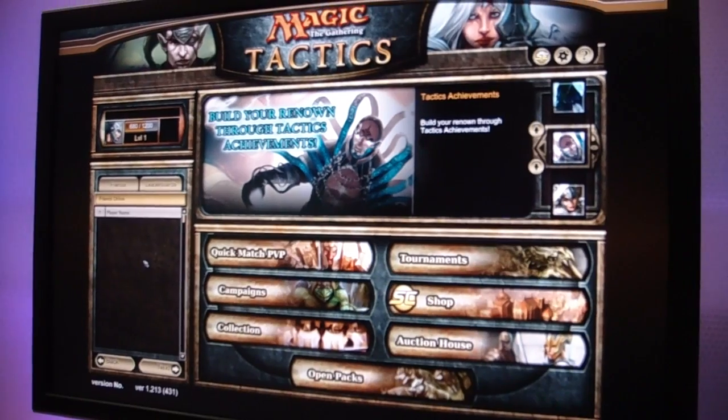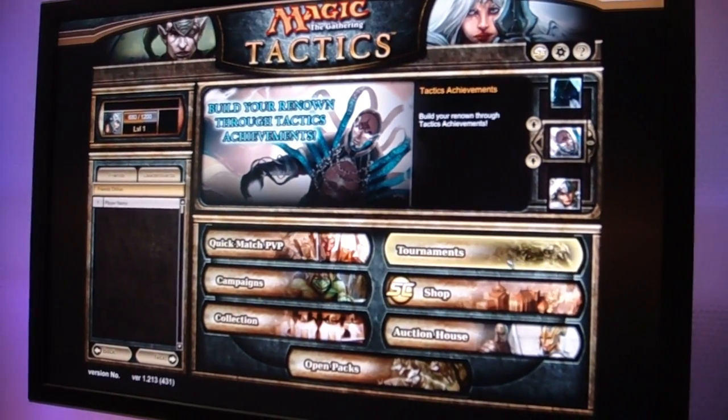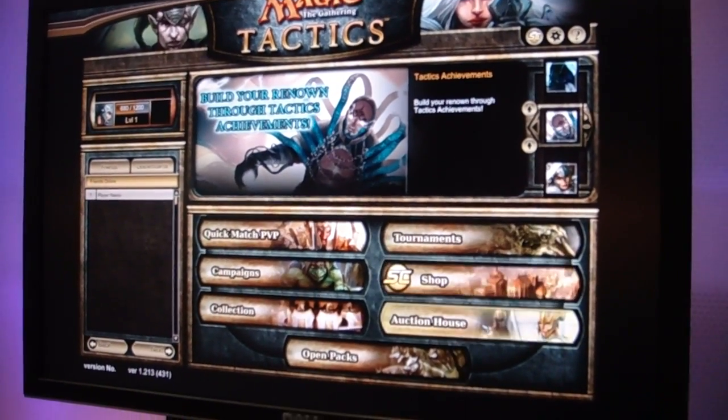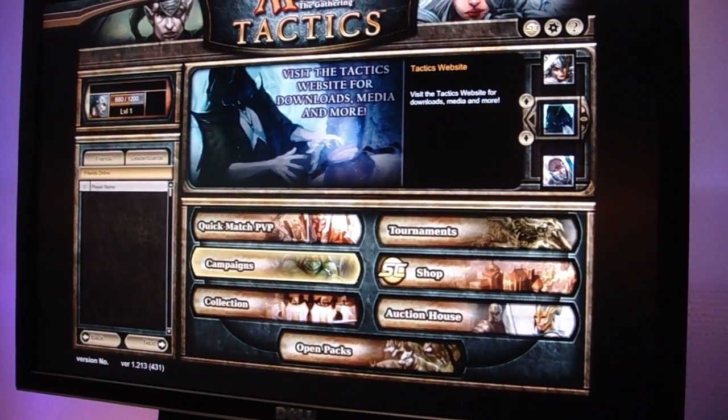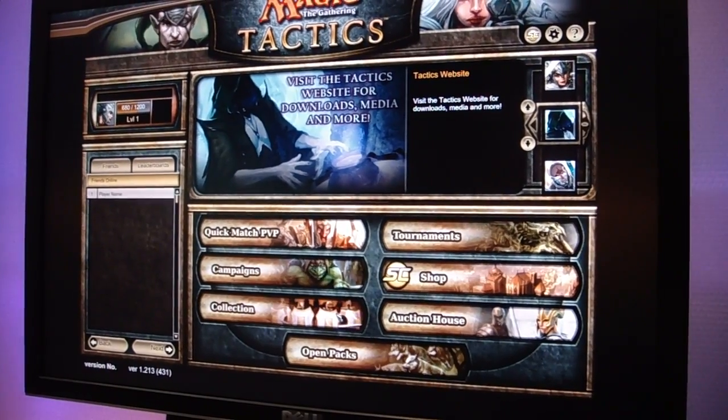So this is the main lobby screen. Yeah, so you'll have friends with leaderboards. We get into tournaments and we'll buy packs here. We're going to have an auction house where you can probably buy things for event passes perhaps. There's a single player campaign, but this is your collection manager there.